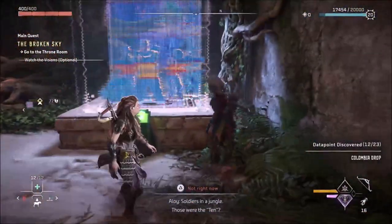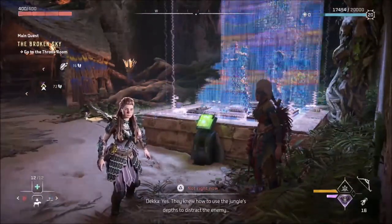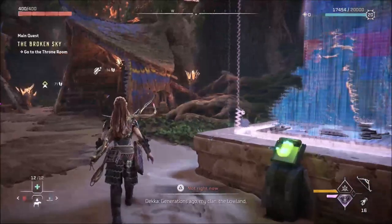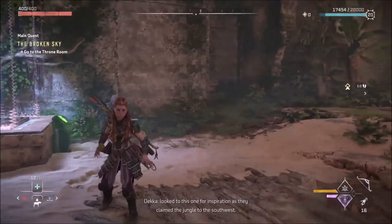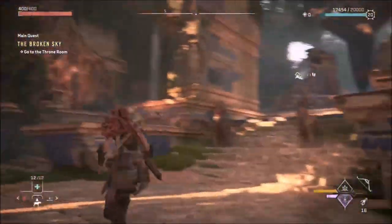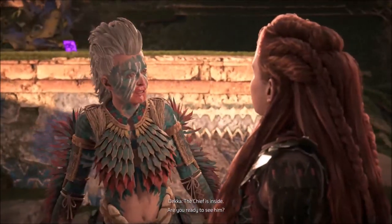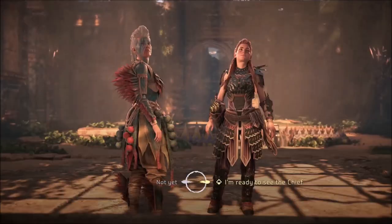Another vision shows soldiers in a jungle — the Ten knew how to use the jungle's depth to distract the enemy until the perfect moment to strike. Deka explains that generations ago, her clan, the Lowland Clan, looked to this vision for inspiration as they claimed the jungle to the southwest. There are more logs here in the hall of heroes. I'm ready to meet the chief.